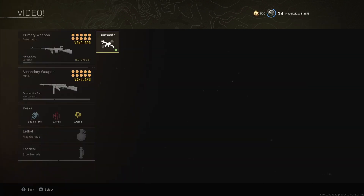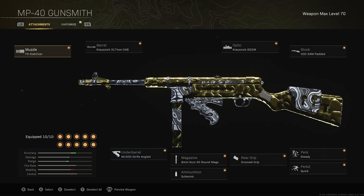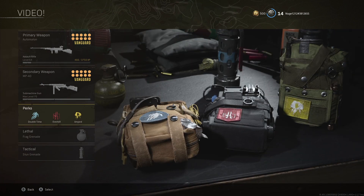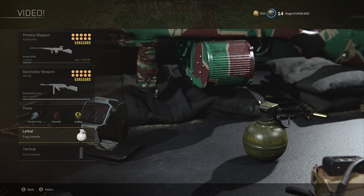Moving on to the MP40 backing up the Automaton — this build is an absolute monster. It gets the job done from medium and close range with ease. The TTK is extremely quick due to its very quick fire rate, it barely has any recoil, and the mobility is fantastic. Here's what to use: F8 Stabilizer, 317mm barrel, M1930 underbarrel, 40-round mag, Subsonic, Grooved Grip, ISO 2M optic, VDD 34M Padded stock, Steady perk one, Quick perk two. Class perks: Double Time, Overkill, Amped. Lethal: Frag. Tactical: Stun.